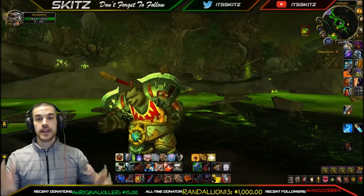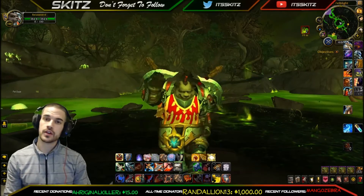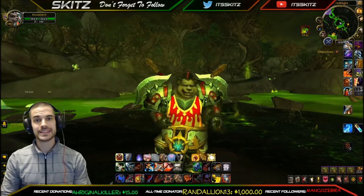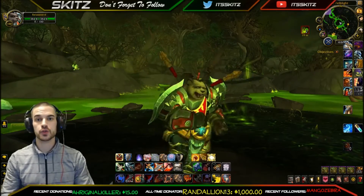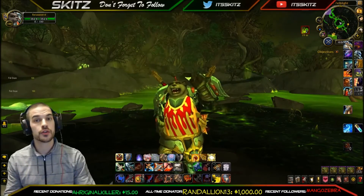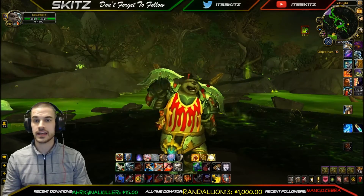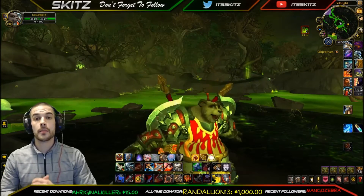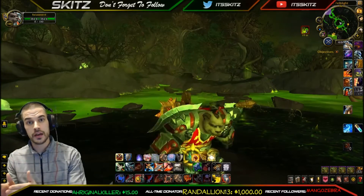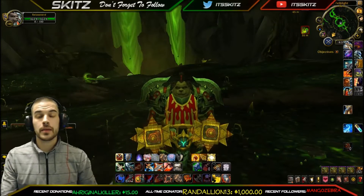Both of these add-ons do the exact same thing, except Server Hop is more of the 2.0 version of Cross Realm Assist. What it basically does is it's an easy tool for you to cross realm hop. For instance, if something is killed on your current realm and you don't want to wait 30, 40, in some cases an hour or more for the mob to respawn, you can simply cross realm hop to another realm and kill the mob if it's up.